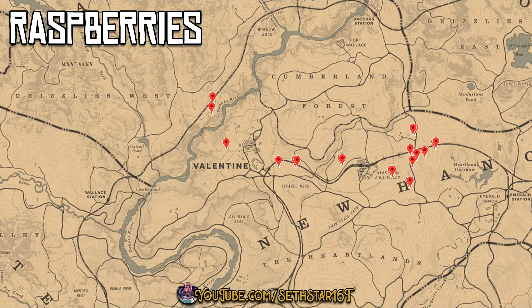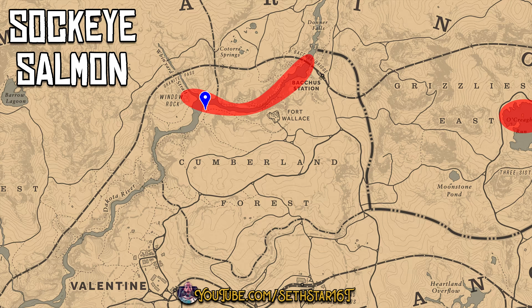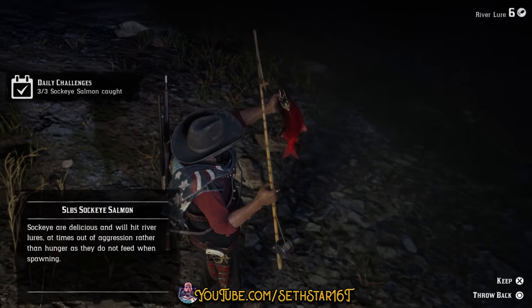Number 5: Raspberries picked. You can pick these up all around Valentine. Number 6: Sockeye Salmon caught. Today let's catch these north of the Cumberland Forest — I recommend a river lure or special river lure.